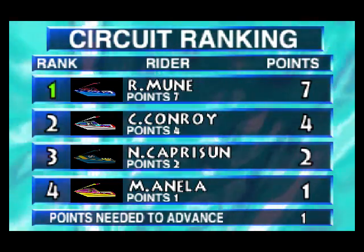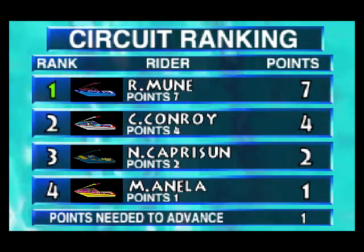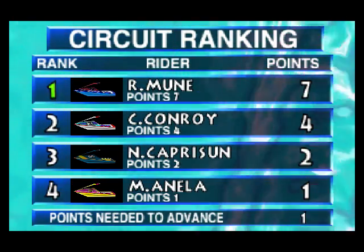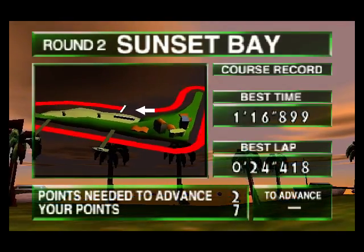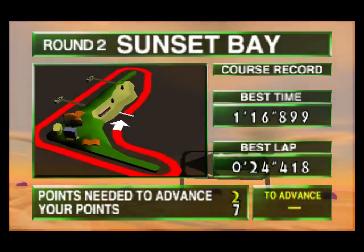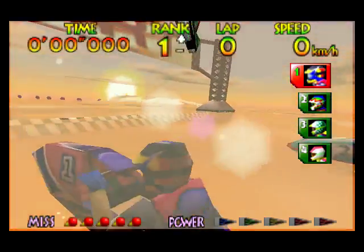After every race you get scored. First place gets you seven, second place gets you four, third place gets you two, and fourth place gets you one. So try to finish as best as you can. And if you don't reach the points needed to advance after every race, it just ends. There are no second tries.